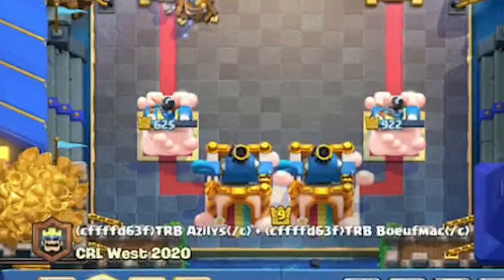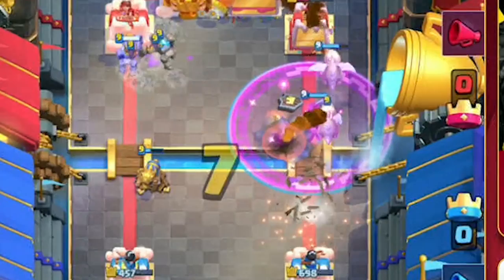It's the Tribe Gaming vs Dignitas 2v2 match. Dignitas has a considerable lead, but thanks to a perfect, massive-value Lightning and a Rage spell that devours a Mini P.E.K.K.A., Tribe Gaming steamrolls a 2-crown victory.